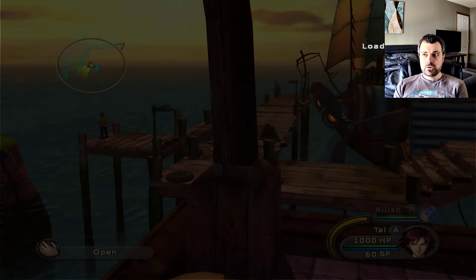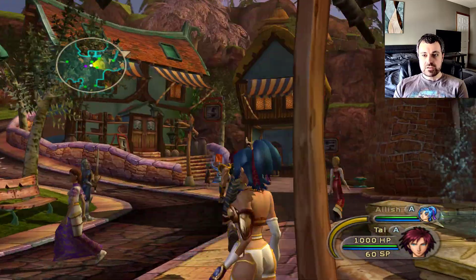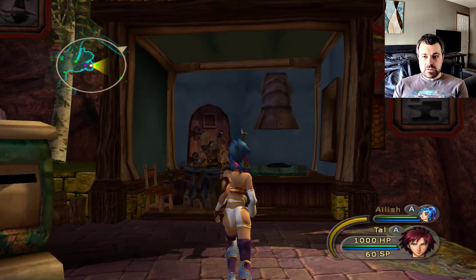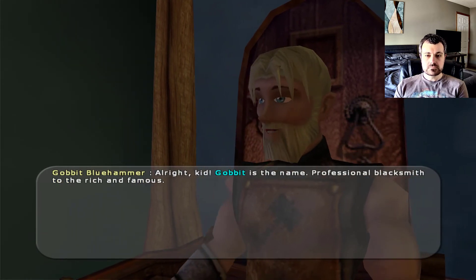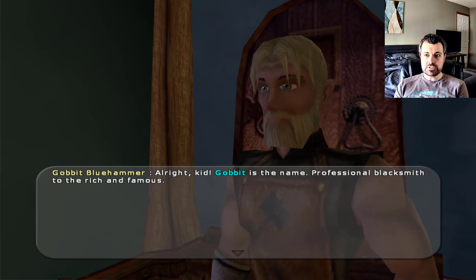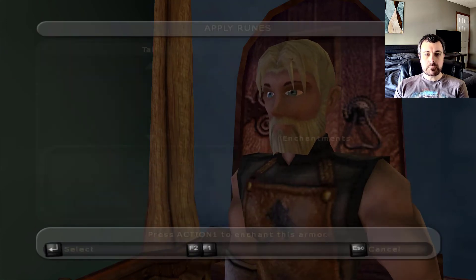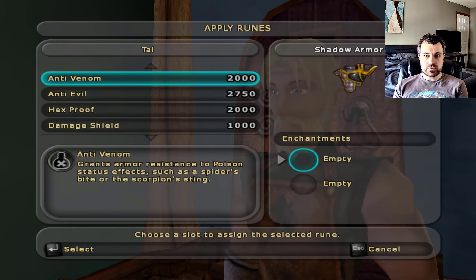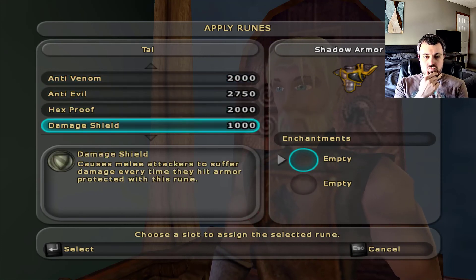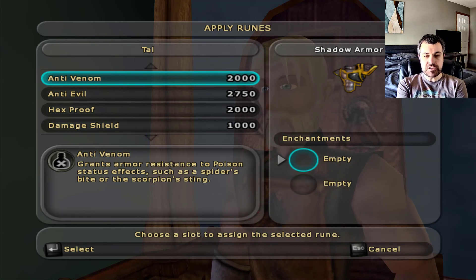1955 florins — that's sweet. Before we make our way back to the castle, this might be a good time to do some weapon upgrading. Let's talk to this guy and see what we've got for options. Goblet's the name — professional blacksmith to the rich and famous. And New Brightwater? You think they'd be at the castle? Let's have an item enchanted. We can enhance the armor. Now, we can do anti-venom — that's going to make you immune to poison. I have a couple of reasons why I don't want to do that.